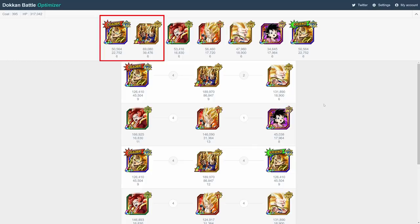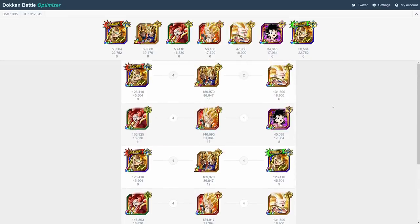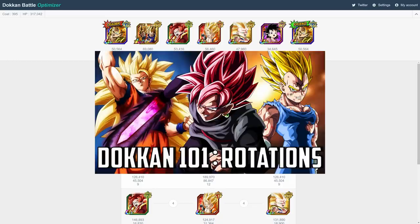Scrolling a little further down, you'll see six different rotations laid out for you. These rotations are based solely on the position of the units in your team — it may not be the best possible rotations. As you can see, AGL Gogeta and LR Gogeta are in the first two slots, so they make up the first rotation. SSJ4 Gogeta and STR Gogeta are in the third and fourth slots, so they make up the second rotation. As you scroll down, you can see that they keep those rotations together and rotate through the remaining three units as floaters. If anyone is super confused at this point, I would recommend that you watch my video explaining rotations in Dokkan — I'll link it in the description down below.